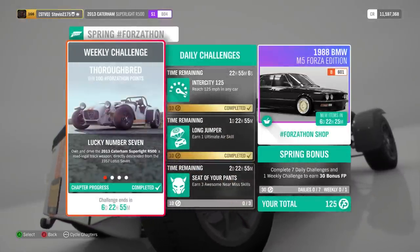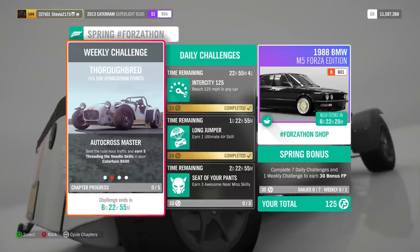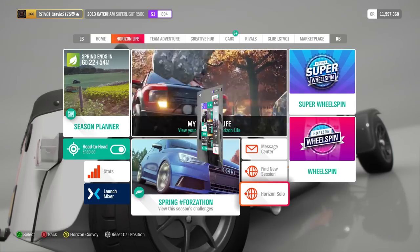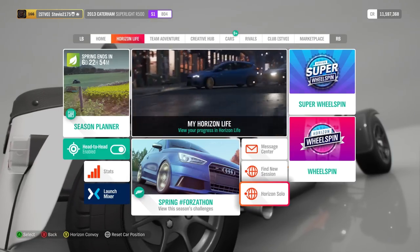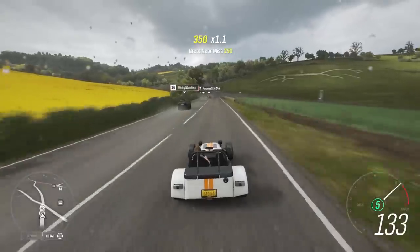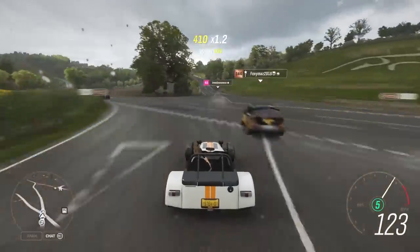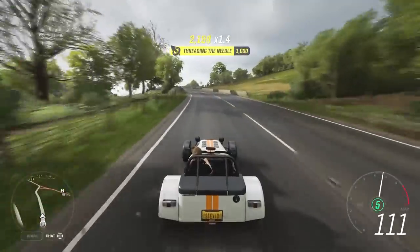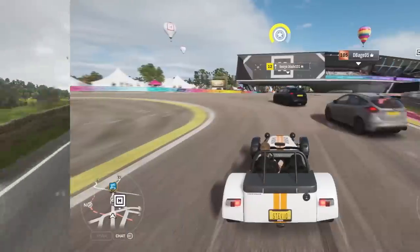We just had this challenge in Forza Horizon 3 — threading needle skills. We're going to need five of them using the Caterham. The first thing you want to do is go to Horizon Solo, because you're going to want traffic. For threading the needle, you basically need to split traffic cars or drivatars. The easiest way is to have a car on your left and a car on your right, and that will give you the threading needle.